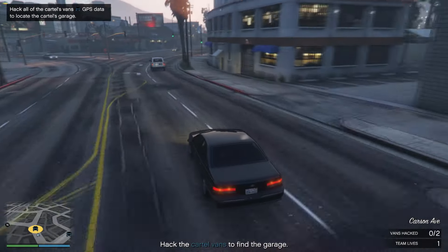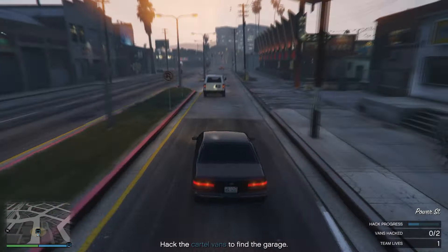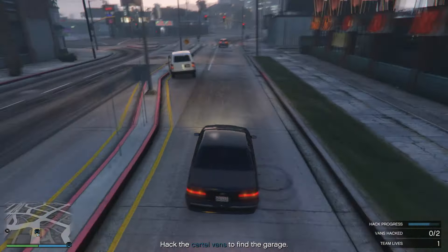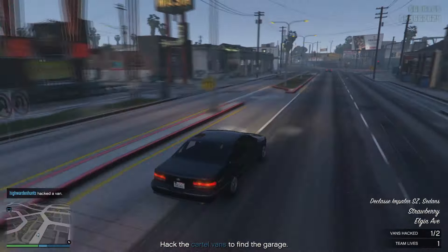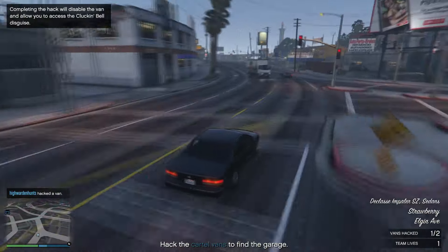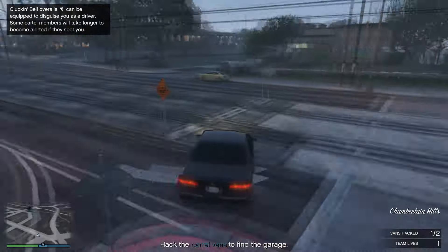After the mission starts, Vincent will ask you to drive to the Clucking Bell outlet, where you'll see two cartel vans. They will split up and you have to chase one of them first. You want to get close to it and press the right d-pad to hack the vehicle. Once you hack one, quickly go to the other vehicle and hack it as well.